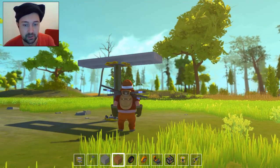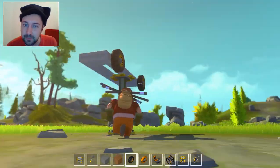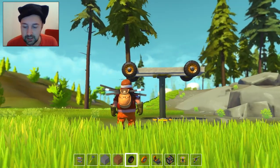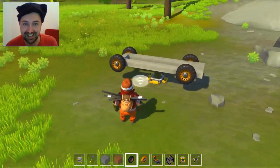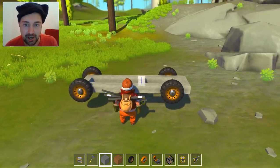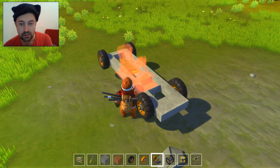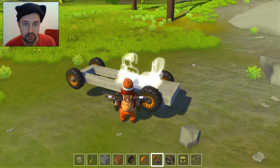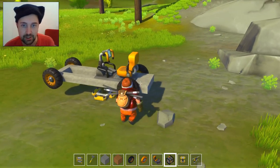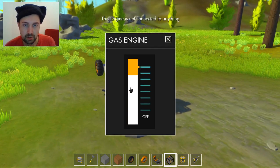Okay, so wheels. The wheels on the car go round and round. This game really needs a mirror mode - there better be a mirror mode coming in. Let's put in the blocks here. We need a chair. We need an engine, we need a power source. There we go. Engine. E to use.